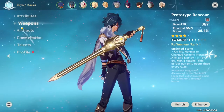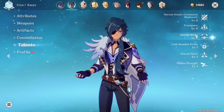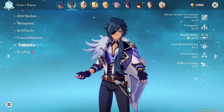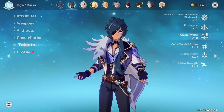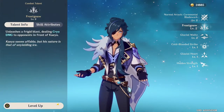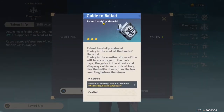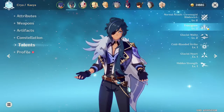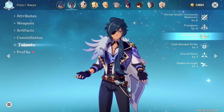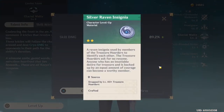I mainly use Kaeya as a burst for his Frostnova and Glacial Waltz, so we'll be upgrading those talents and not really focusing on the others. I can level it up right now but I need Guide to Ballad. These two talents are going to increase his damage so much that we are definitely going to prioritize getting those Guide to Ballad and these insignias.